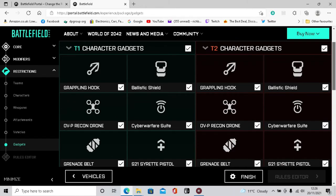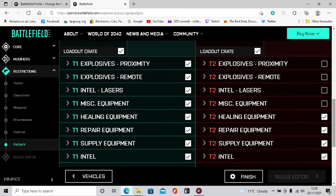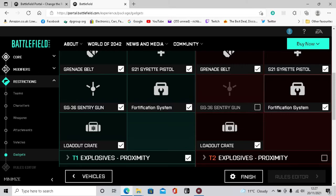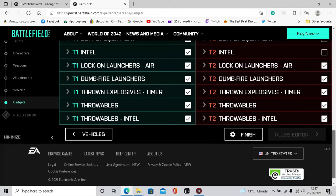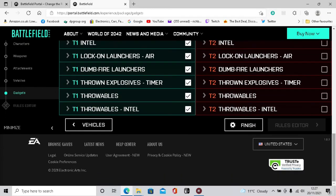Gadgets - we've got grappling hooks and so on. We don't want the enemy to have any gadgets. We'll leave them with a loadout crate but otherwise nothing. Also, make sure they don't have lock-on air launchers - we don't want that when we're flying a chopper.